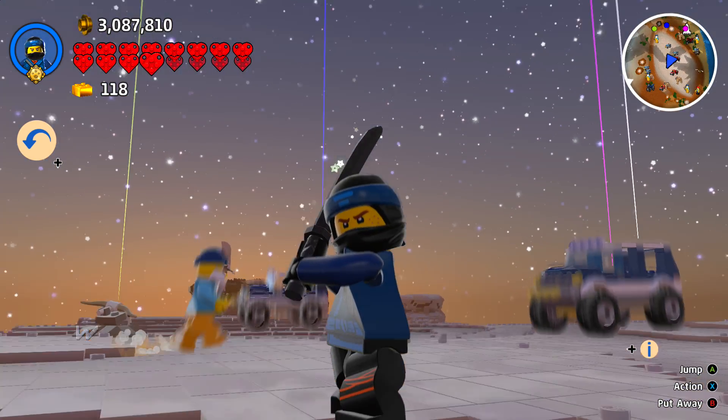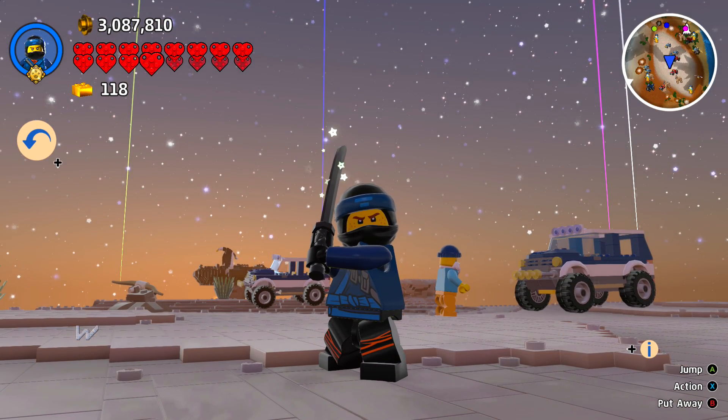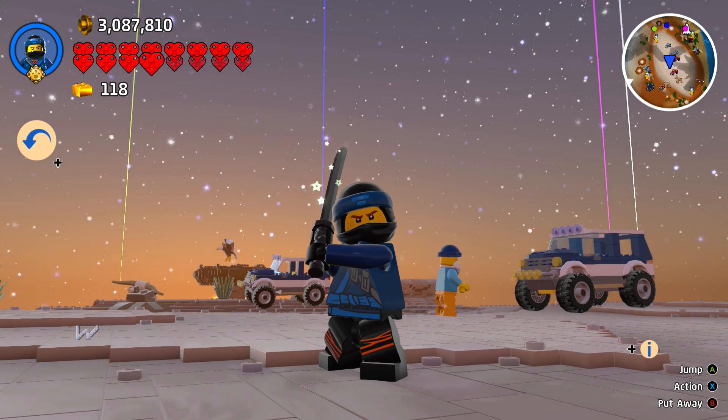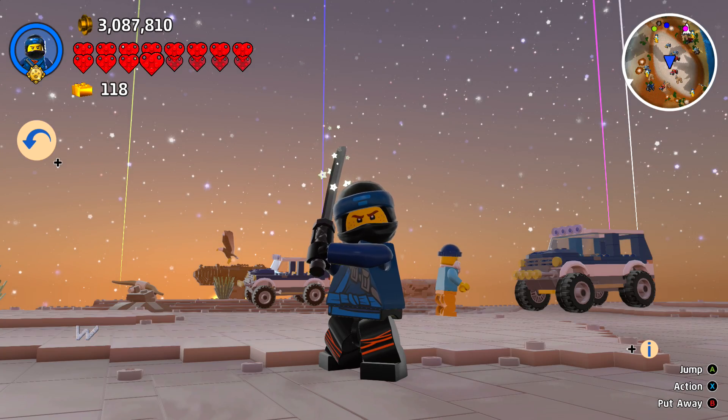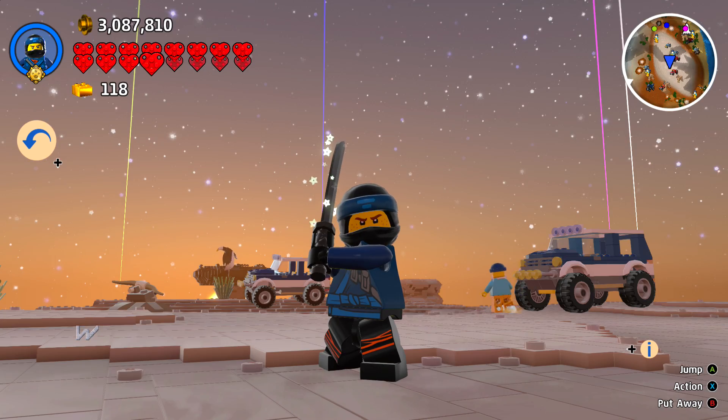So, there we are - we've got Jay. He's one of our Ninjago Ninjas. Make sure you unlock him by unlocking the bamboo forest in the brick build menu. I hope you guys enjoyed the video - we'll see ya!